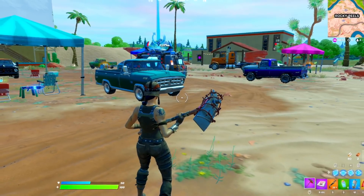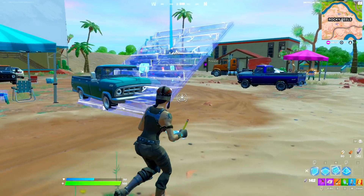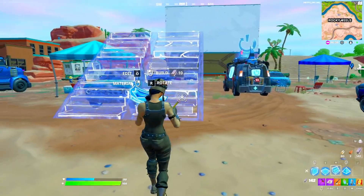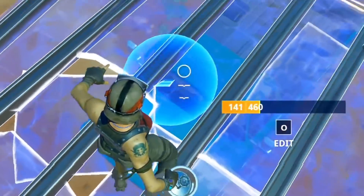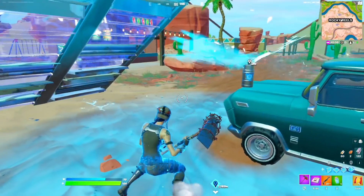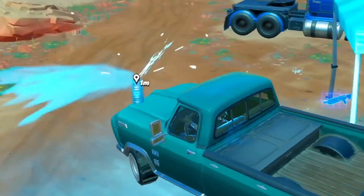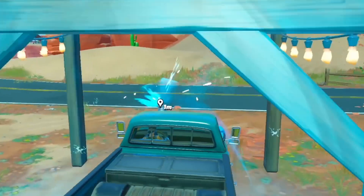Myth number eighteen: if you edit a shield keg down onto a pickup truck, it will stay. I've tried just throwing the shield keg onto the front of a truck and it's never worked — tried it twice. This is the final time I'm trying this. Place it right above the truck, and apparently if I edit it down, it's meant to stay. Oh, hold on — it's there. If I drive, does it stay? Oh my God, it's a miracle. Myth confirmed. You can actually keep a shield keg on the front of the truck.